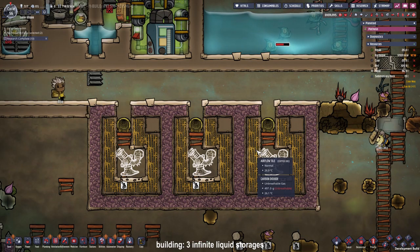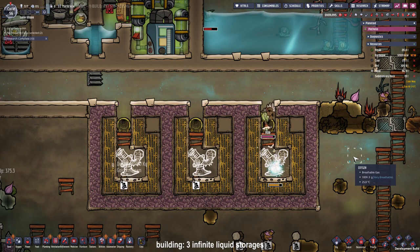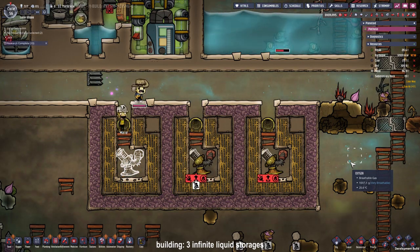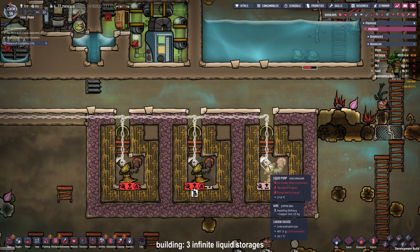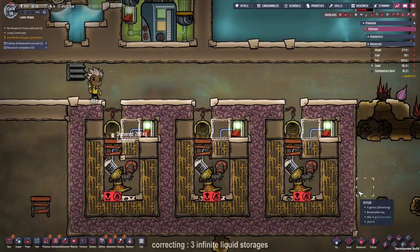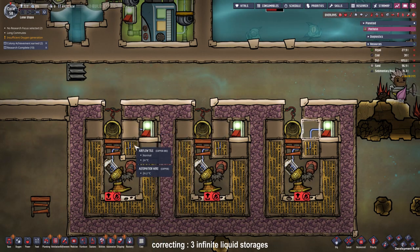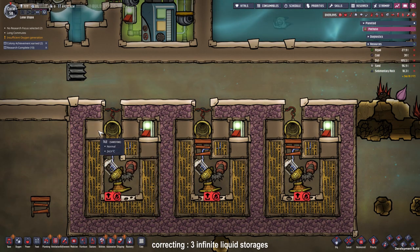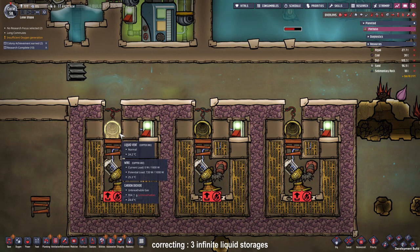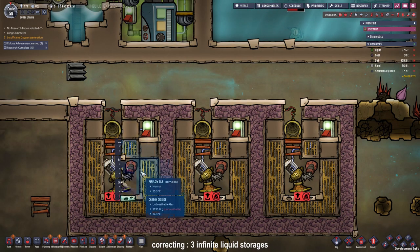Now that the room for the infinite storage is built, we are going to place the liquid pump in there — I am using a gold amalgam liquid pump because it can handle more heat before it gets broken. I placed some wires and another transformer connected down to our power shaft. If we ever need to access the water stored in there we need to activate the pump, so I placed a signal switch and cable right here. I also made a big mistake: these tiles have to be full tiles, not airflow tiles, so that here will be a gas tile and all the other tiles will be water or other liquids so that our infinite storage works.